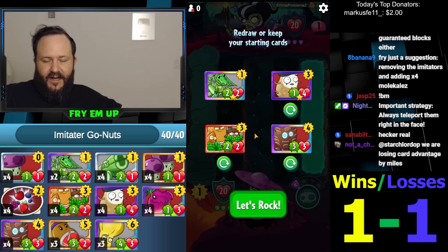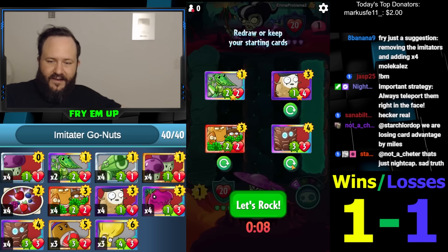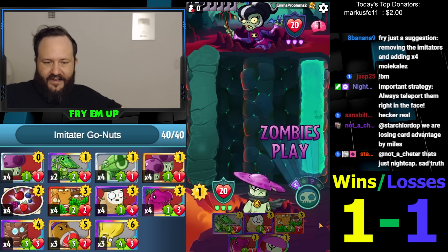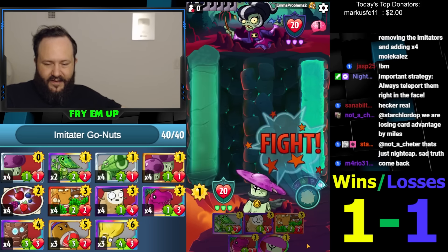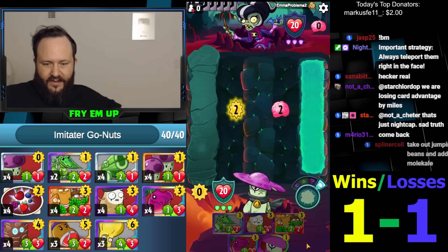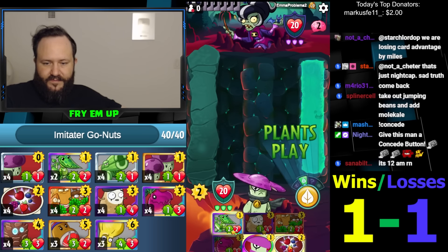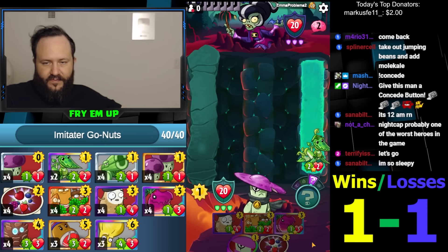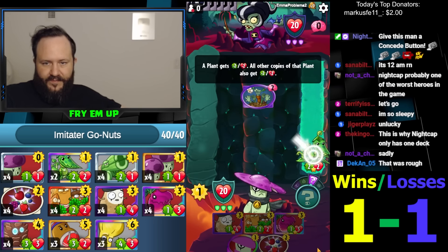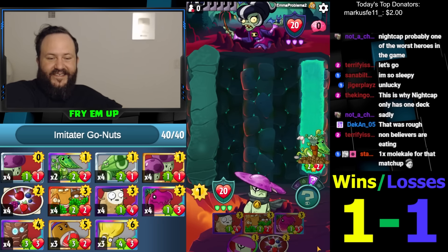So let's — wow, we have two. Maybe we don't do the Pine Clones because of Extinction Event. Alright, we'll commit to the Imitator Go-Nuts play. Now is when we want to see Cheesecutter. I think we'll just play a little slow here. Maybe I'll keep this on two then. There's no real point in holding this anymore. I should run Molokale obviously — why am I running Brainana? I just feel like Molokale is really anti-synergetic with Go-Nuts — if that pops off and then you Molokale it, it just ruins everything. So we'll go with Imitator.